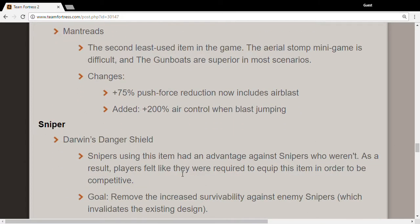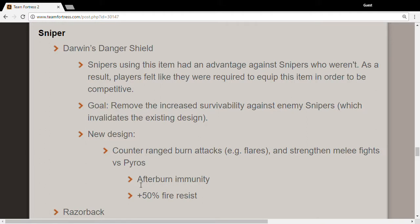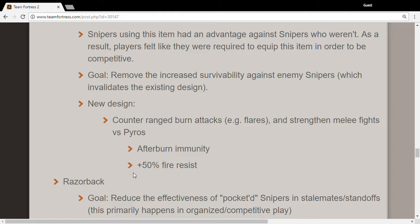Darwin's Danger Shield — I do not understand this change. They removed increased survivability, yet added afterburn immunity and fire resistance. That's torture for pyros now.